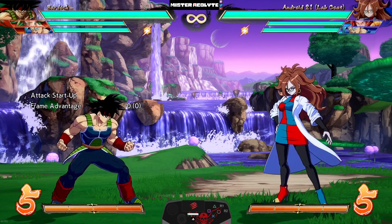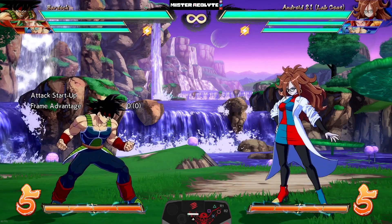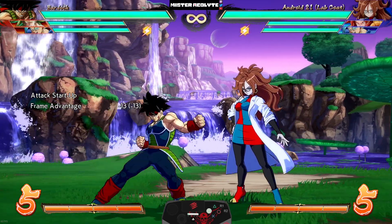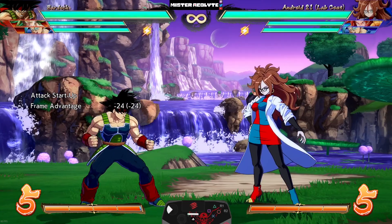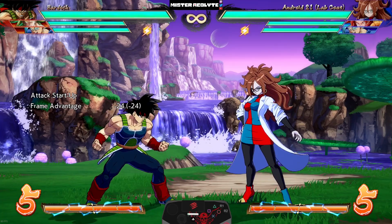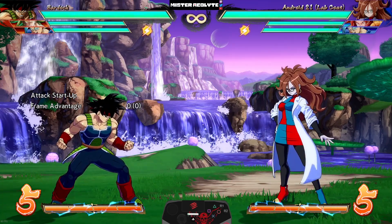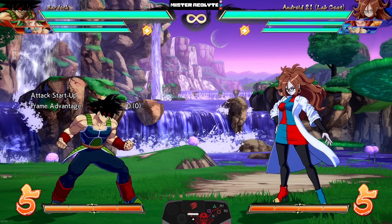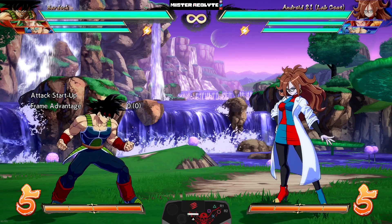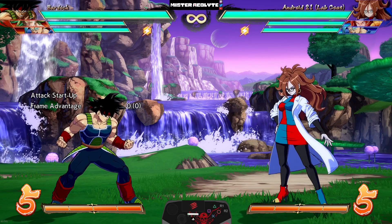Bardock — definitely a fan favorite and highly requested for buffs — got some really interesting stuff. Starting with his buttons: his 5L got buffed and now travels further forward — one of the best auto combo starters in the game, so that helps his poking game. The next one is big — Arcsys actually rolled something back when they almost never do: they buffed Light Rebellion Spear's block stun.